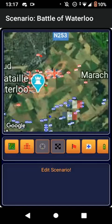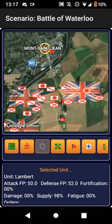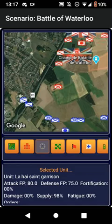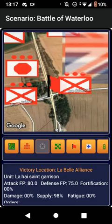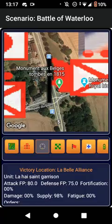Here's the Quatre Bras Crossroads, and that's La Haie Sainte, then we have La Belle Alliance. I've also put them in the places where La Belle Alliance and the other victory locations actually are on the map.